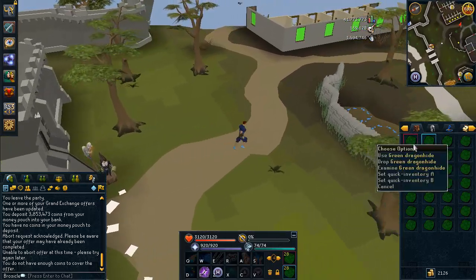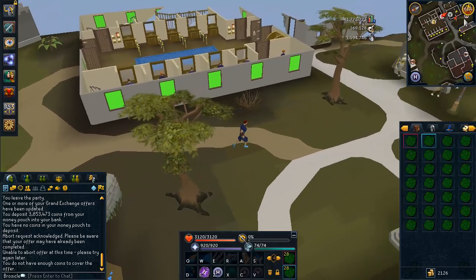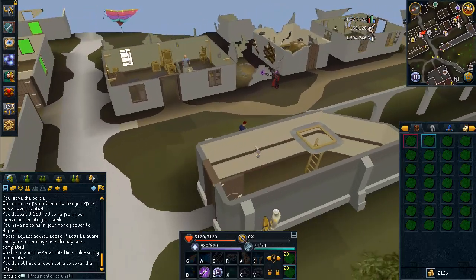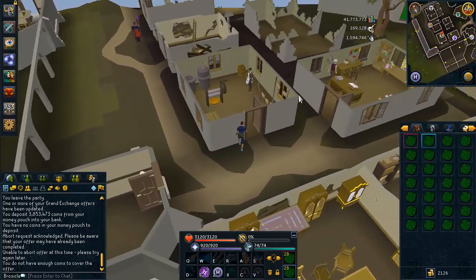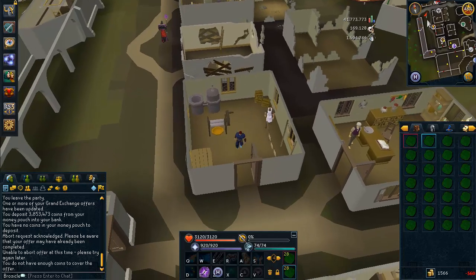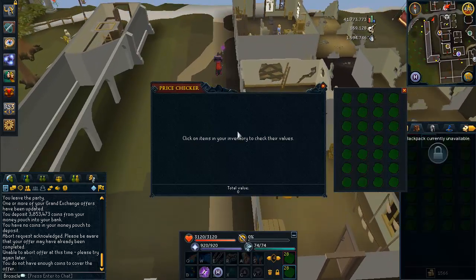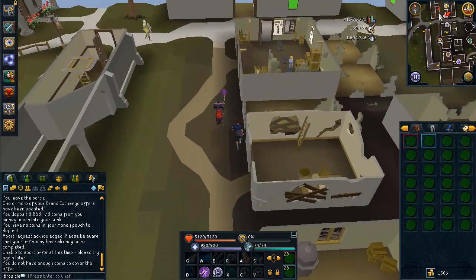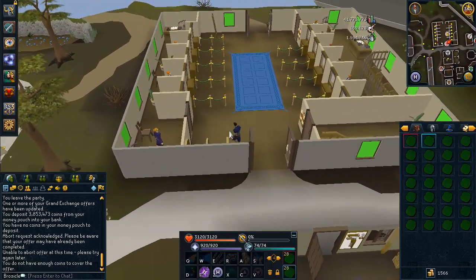I can only buy 40 at the moment with the cash I have, but that's okay because we're going to be making a huge profit on these. The green dragon hides bought for me at 2920 GP each. You just want to run south of the Grand Exchange past the bank — there's going to be a tanning shop right there and we're going to be tanning these green dragon hides into leather. This is a very well-known way to make money but it is extremely effective, which is why it's so well known. If you do this consistently you can make up to a mil an hour.